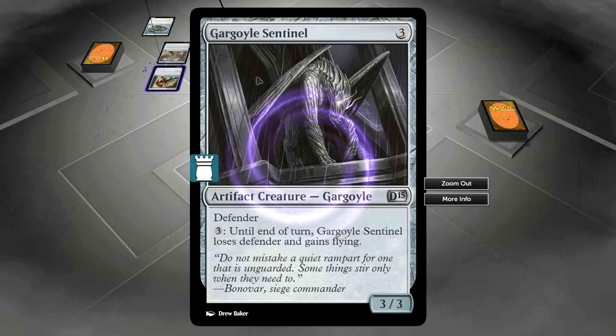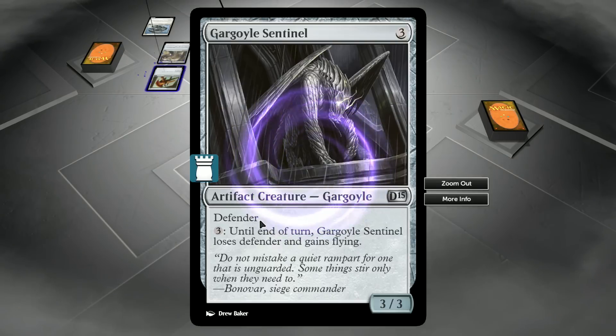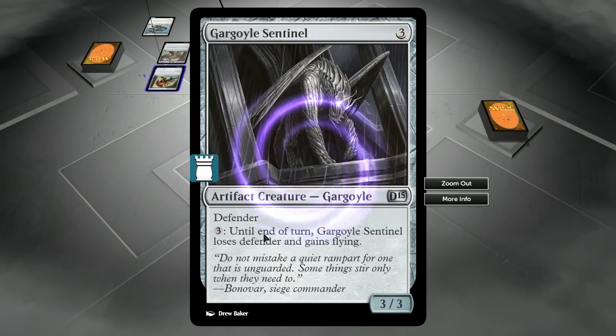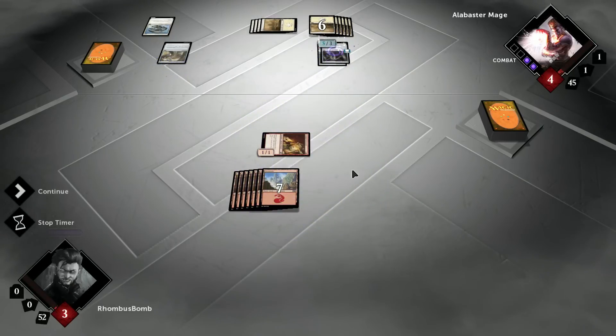Let's go ahead and take a look at this. We have a Gargoyle Sentinel — artifact creature. It has Defender, so it can only block, it can't attack. But if you pay three colorless mana, until end of turn, Gargoyle Sentinel loses Defender and gains Flying. So that could be trouble. That Bone Splitter on it — if it flies through the air, I can't block it.